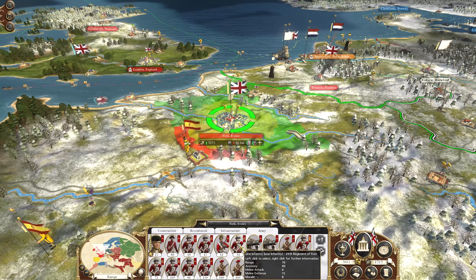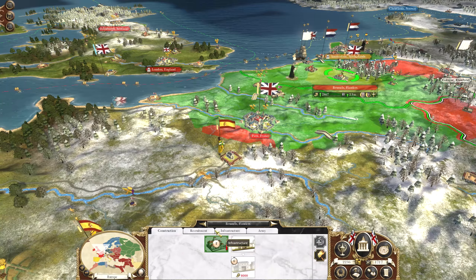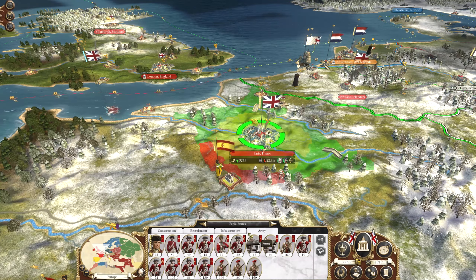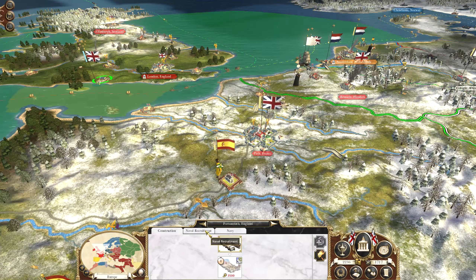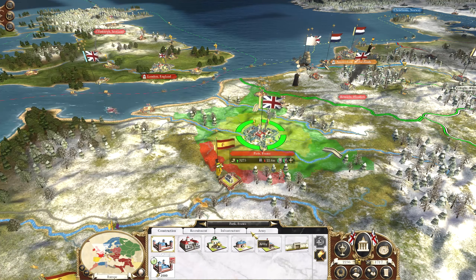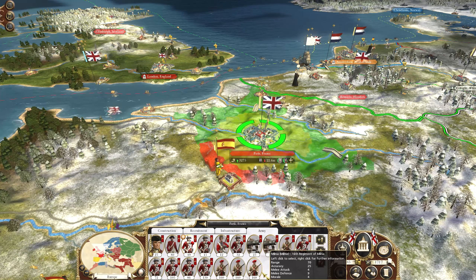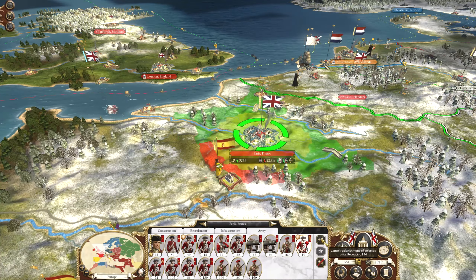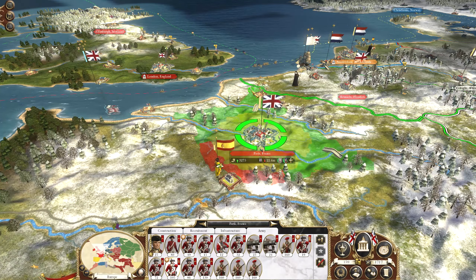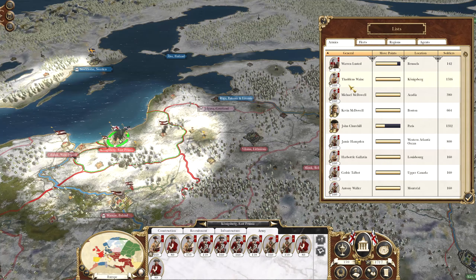It might be worth just fixing up Brussels - get that royal palace fixed up. That's going to leave us with 2,336. Let's now replenish those chaps since they're quite high unit rank, and fix up those ones as well. That's going to leave us with 159. Let's have a look at what else we have to do this turn.